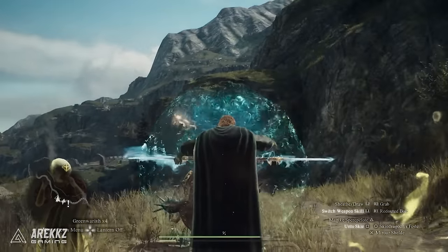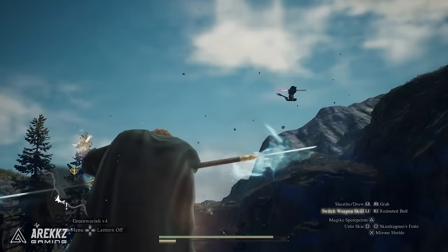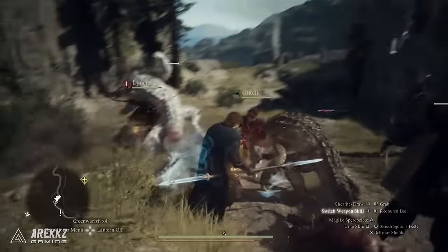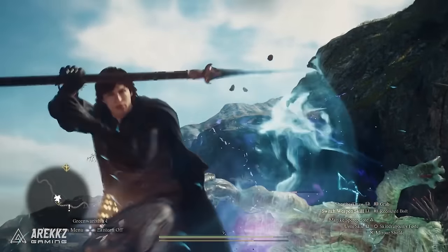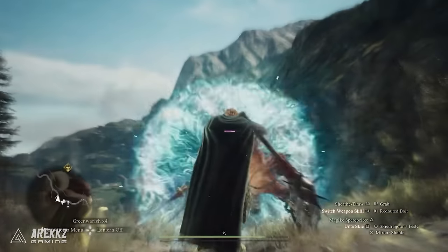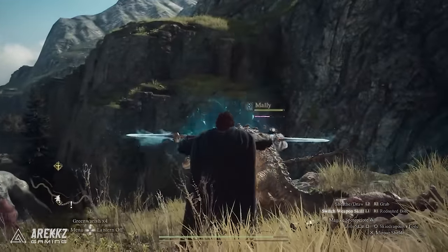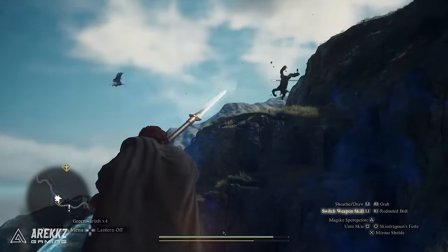First, I want to show you the single most fun and hilarious skill I've seen showcased in Dragon's Dogma 2, called Unto Sky. Like the name suggests, it hits enemies into orbit. It starts charging, then a small enemy gets trapped in the telekinesis, right after the Mystic Spearhand gives it a huge home run swing, sending the creature flying into the distance, dealing huge damage and functioning as a great way to crowd control. Here it is again, hunting this enemy over a cliff. Incredibly awesome.